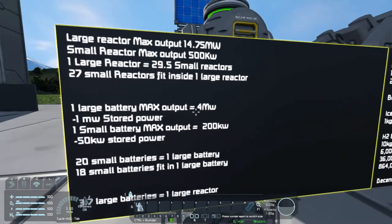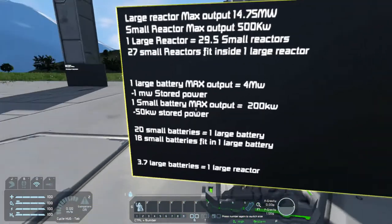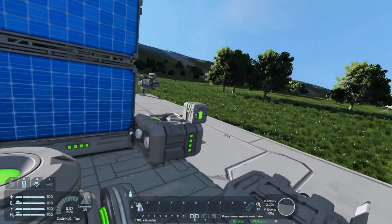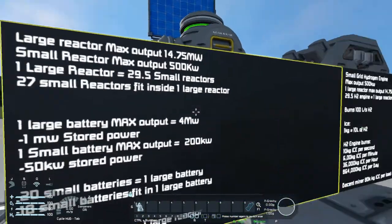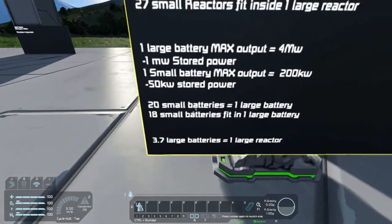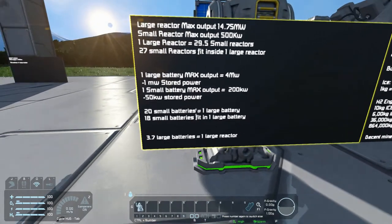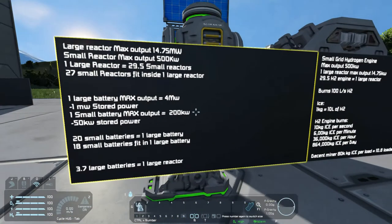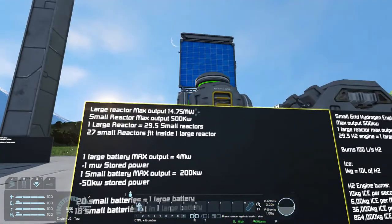Batteries on small grid: one large battery is 4 megawatts with 1 megawatt stored power. One small battery is 200 kilowatts with 50 kilowatts stored. Small grid has access to small batteries — large grid does not. 20 small batteries equals one large battery, and 18 small batteries fit in the space of one large battery power-output-wise. And 3.7 large batteries equals one large reactor. Small grid is much better on batteries than large grid.